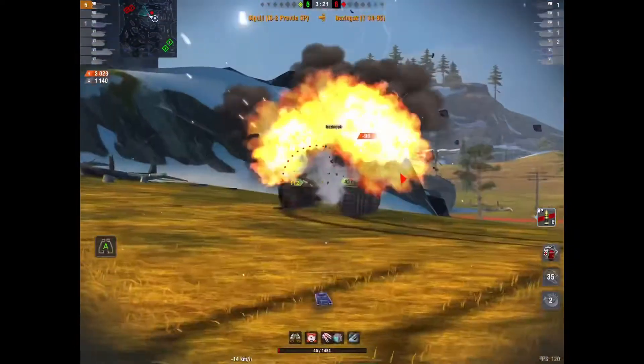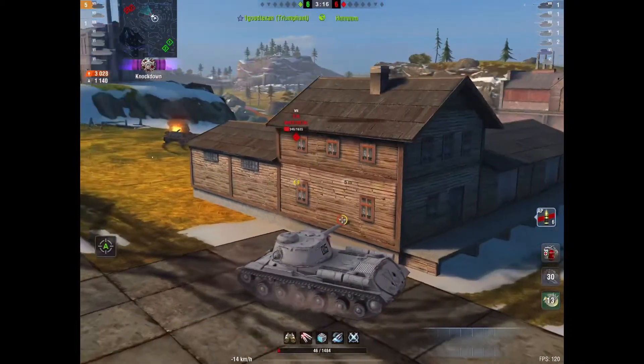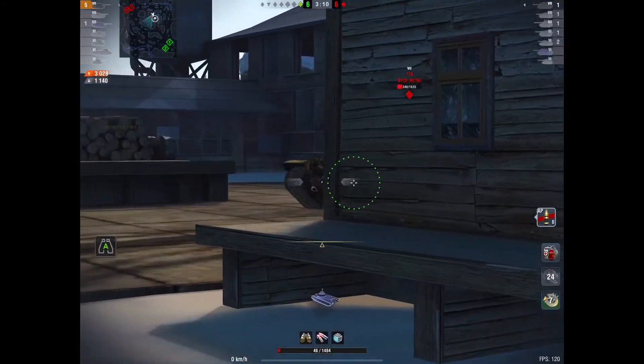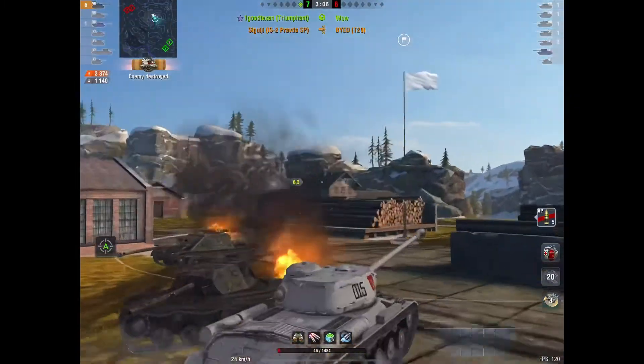SIG really wanted to clear the T29, but he realized he couldn't risk it and clears him. It's down to 46 HP. So the T29 could probably just shoot high explosive anywhere and get him, but he does not. And the IS-2 is mobile. SIG got — I felt like pretty lucky with that shot. Nonetheless, clears him.